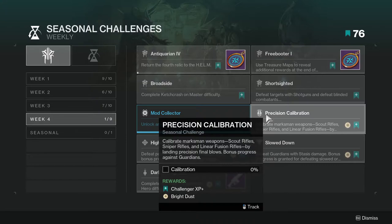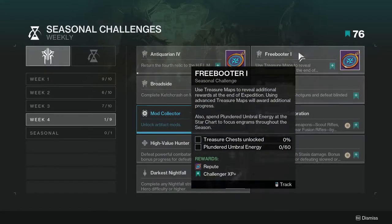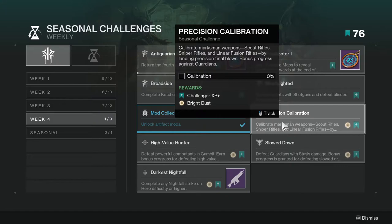Precision Calibration: calibrate marksman weapons — scout rifles, sniper rifles, and linear fusion rifles — by landing precision final blows. Bonus progress against guardians. This one might be a little annoying. This would have been good for last week considering everyone was using scout rifles. I still have to review the new game mode for Iron Banner, which is probably going up this week, but just use these weapons in anything you're doing and you should be fine.